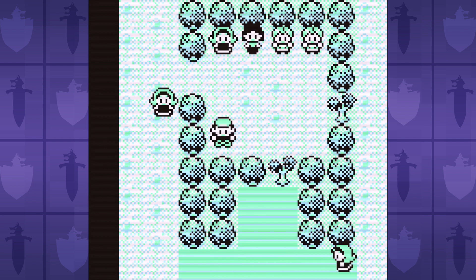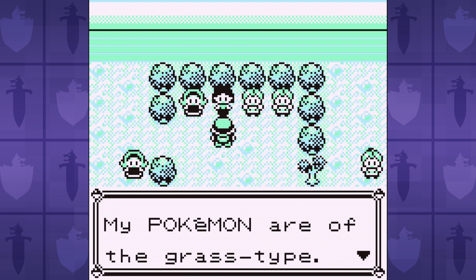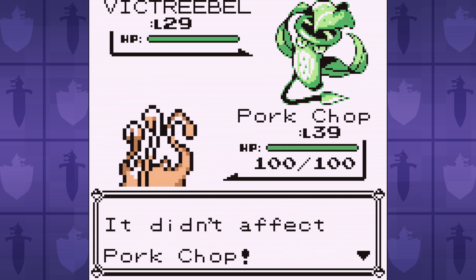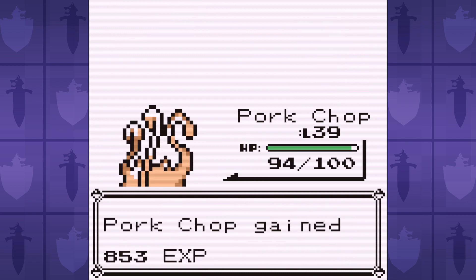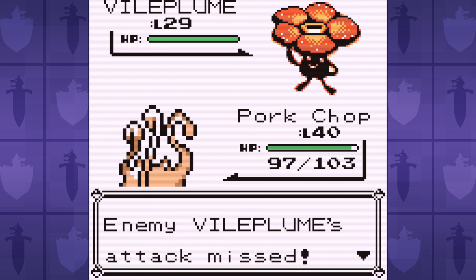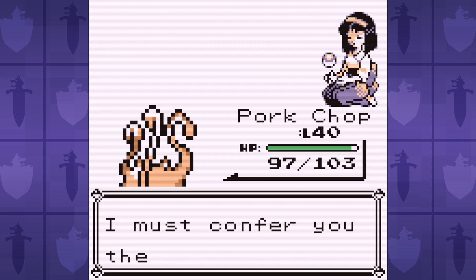After finally getting past the jugglers to take on Koga, we got bopped. So back to take on Erika at level 40. We're finally strong enough to deal with the Victory Bell in a timely manner, but we're still struggling to take down the Vile Plume. It's a two-shot with Dig, and its Petal Dance does massive damage to Mankey. It's not until we land a critical hit with Dig that we're able to defeat Erika.